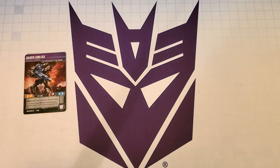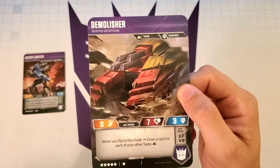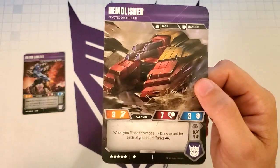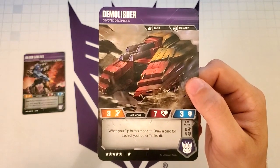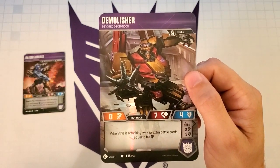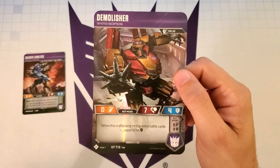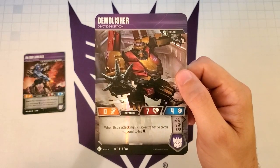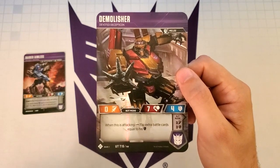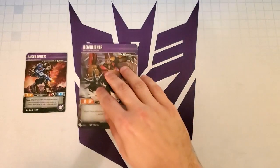The first character I thought of for Aimless is Demolisher. In alt mode, Demolisher says when you flip to this mode, you draw a card for each of your other tanks. Spoiler alert — there are no other tanks in this deck. The reason we're using Demolisher is for his bot mode ability, which says when this is attacking, flip extra battle cards equal to his defense. So not only are you getting the 2 that you normally get, but you will be flipping 4 additional cards — flipping 6 cards total means Raider Aimless is almost guaranteed to trigger.